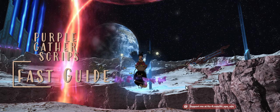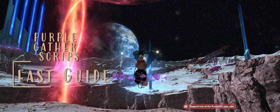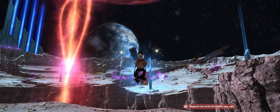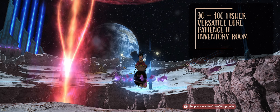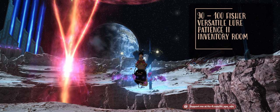Hello! You want those purple scripts fast? We're gonna get them purple gathering scripts as fast as possible. You're gonna need a level 90 to 100 fissure, a versatile lure, and some patience.